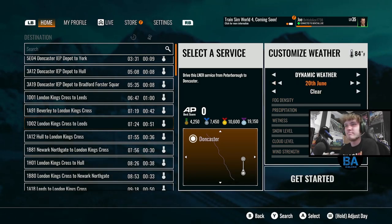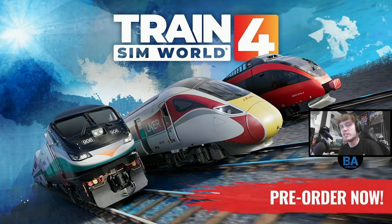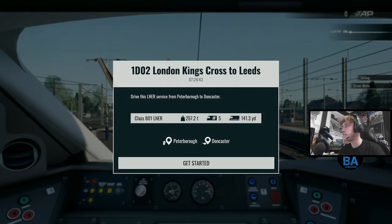Let's get in the Azuma, the Dash 1. We want to do a full run from Peterborough to Doncaster. We'll set it to Summer, because then routes generally look the best. And we will put Dynamic Weather on, we'll see what happens. In we go. We're on the Xbox Series X for this. One Delta Zero to London King's Cross to Leeds, but obviously only going as far as Doncaster.